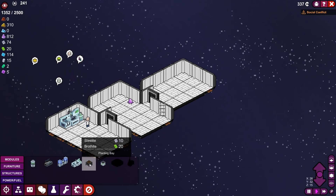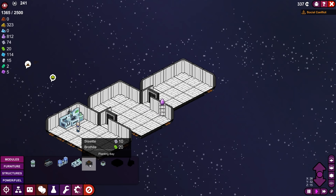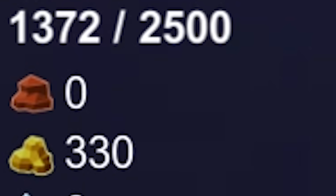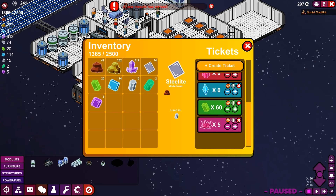So we have our planting bays — we planned ahead to make them, but then I ended up using the resources for something else. So let's save ourselves some money. Let's look back on our experiment now. We need more steelium. Let's go ahead and put in an order for more brothium because we're going to need that.